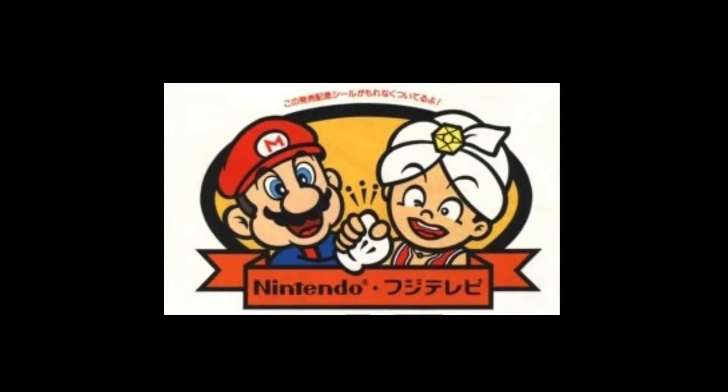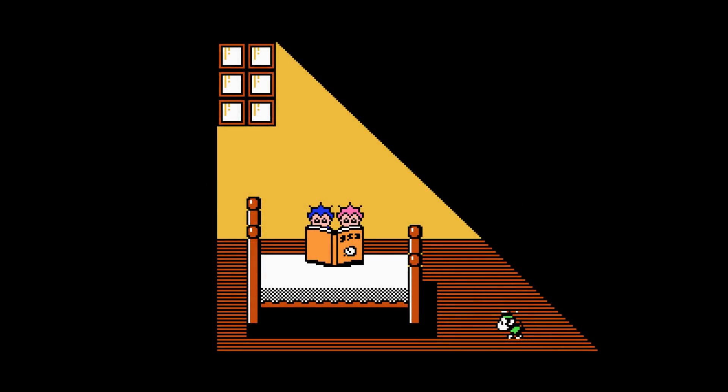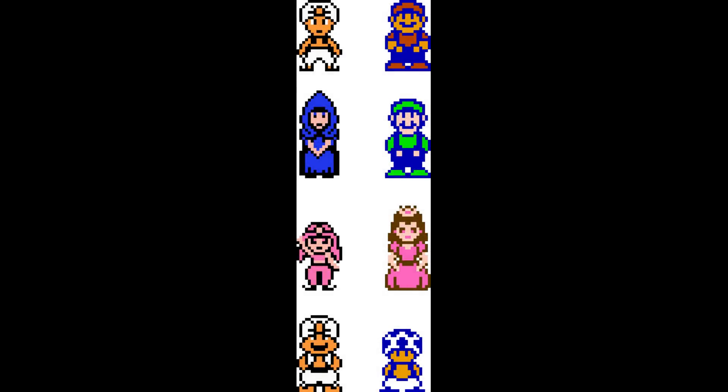The main differences compared to SMB2 are that you cannot run, you cannot change character after you beat a level, and the game is on the Famicom Disk System so it features loading times. I am playing as Papa in this run, and his strengths are the same as Toad's — he runs 20% faster whenever he's carrying an enemy or anything else that is heavy.